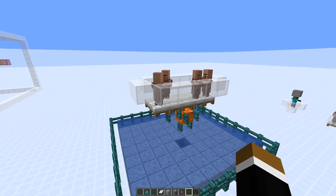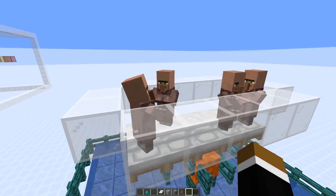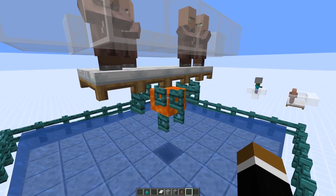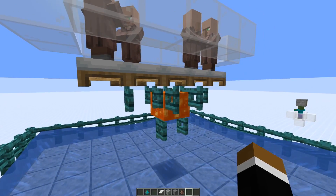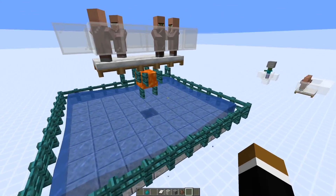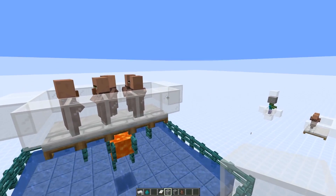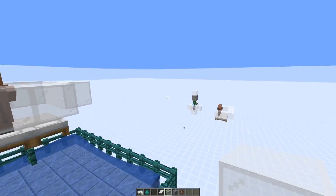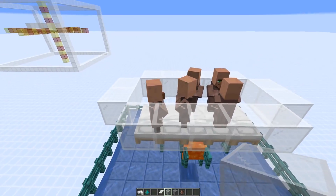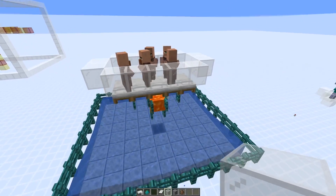So all you need to build the peaceful iron farm is two villagers that you can breed, or just get five villagers. Then we need a lava source, some non-flammable fence gates — or alternatively signs — a spawning platform, and a fence around. That's it. The main advantage is definitely that you don't need to bother with hostile mobs or capturing them. You can just build the iron farm, get two villagers in there, throw two stacks of carrots, and they'll breed to five automatically.